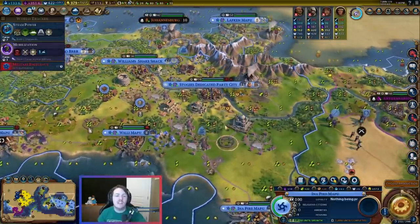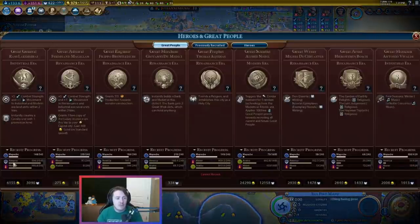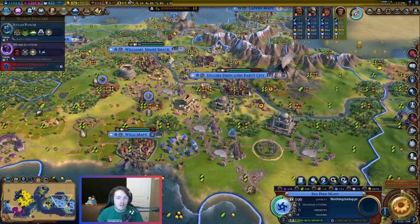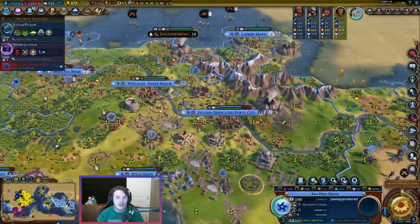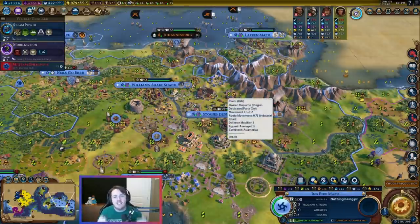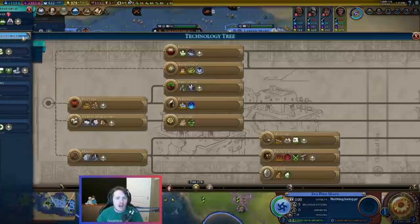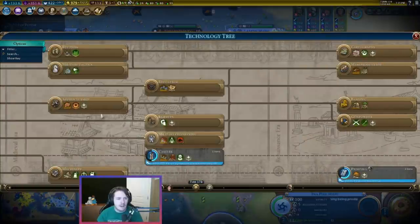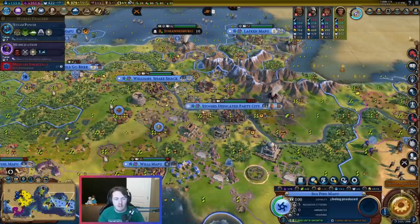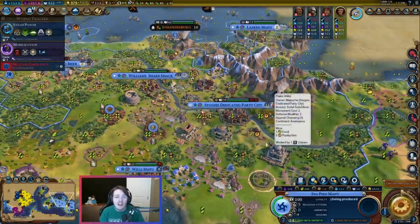One of the reasons the Oracle is so good is because it's customizable in how you can use it. Early on, it gives you two great person points for whatever district type you have put down. So let's say you want to go to war early on and need a great general — you can put an encampment in the Oracle city and you're getting two great general points. Or if you want an early great scientist, put a campus down and get those great scientist points. You get to choose which great person points you're going to get. Commercial hubs, harbors, encampments, holy sites, campuses — all of these districts that give great person points come early enough that you can choose what you're getting.